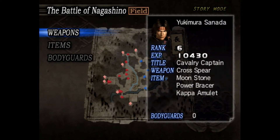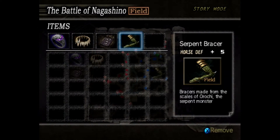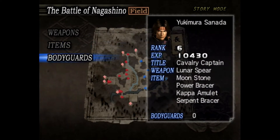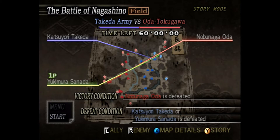So in the last episode I played the second stage of Yukimura's story. I got a new weapon, so I'm going to equip that — equip the new item. We're still going to have zero bodyguards, just because that makes it more interesting. And we're going to start right here.